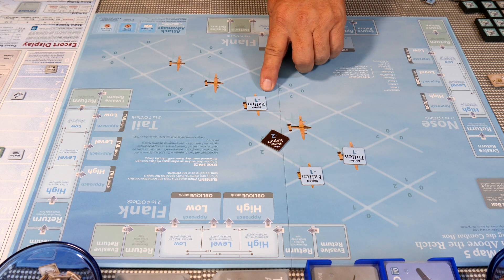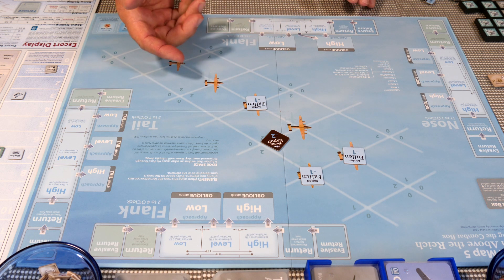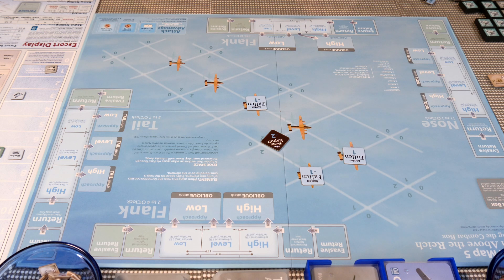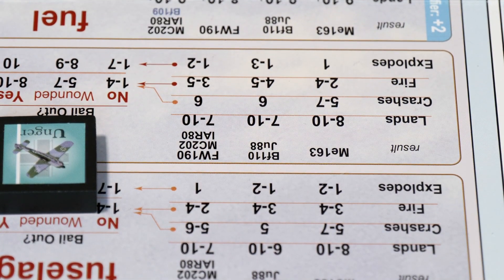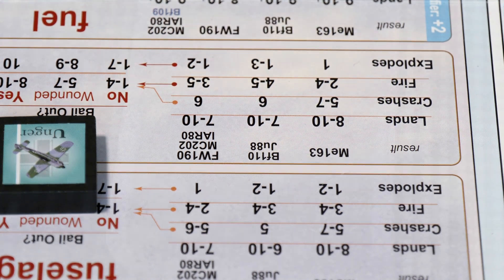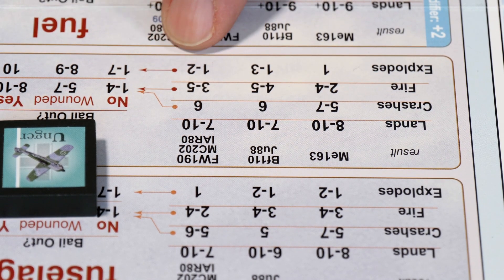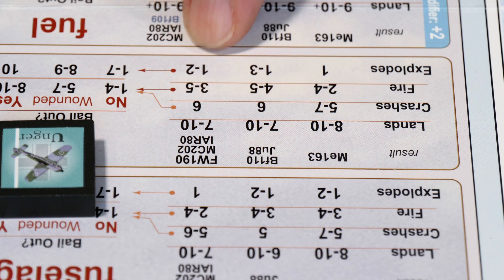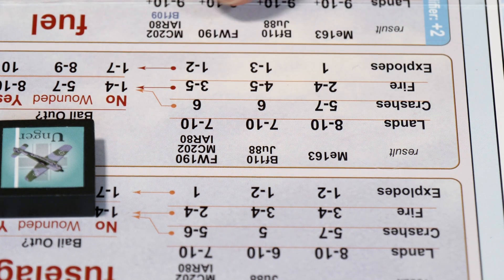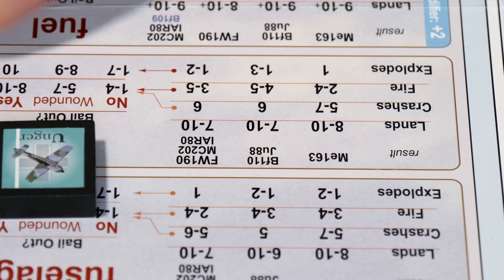The only thing worse than the bomber pilots were the ground flak guys! Our pilots did their best but got hit quite a bit. Now we check what happens to Unger with his wing damage — he rolls a one. Poor Unger's plane exploded on landing. The emergency crew runs out and rolls for his survival — and gets a ten! Unger bails out safely, completely unharmed.